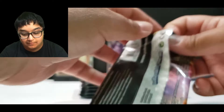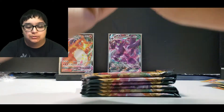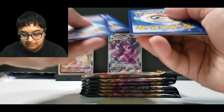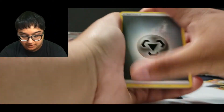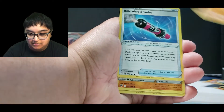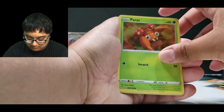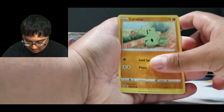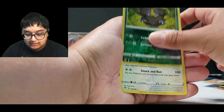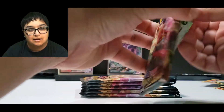Look at that VMAX wall. Can you imagine if we pull a Rainbow Rare or something? This ETB has also been sitting in my box, in my house, for a while. Heat Energy, Paras, Larvitar, Golett, Phoebas, Purloin, Zoellus, and a Greedent non-holo.